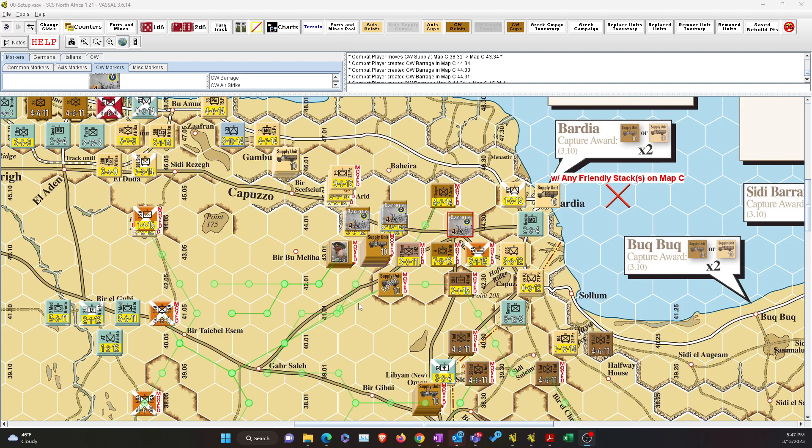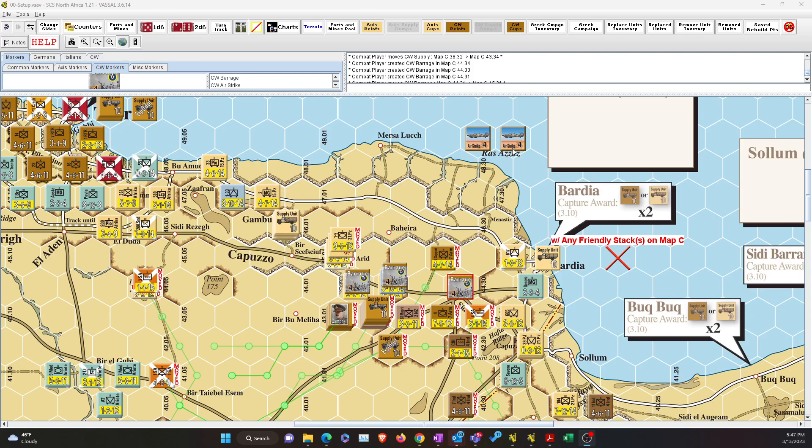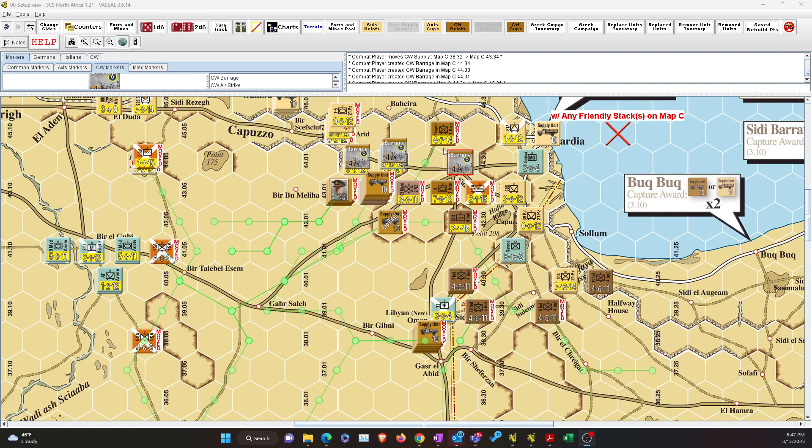I'm going to show the combat in a second. I did use both airstrikes available on a full activation, and one succeeded. The New Zealanders successfully overran these two units that were right here, forcing them to lose a step and retreat towards the nearest path. The second airstrike here did not succeed. Therefore, instead of using Campbell and just the 7th Brigade for an overrun, we're going to settle for a set piece with a barrage here.